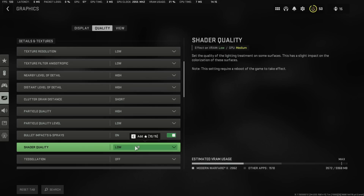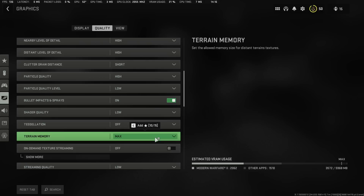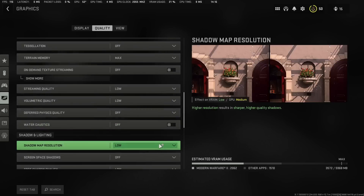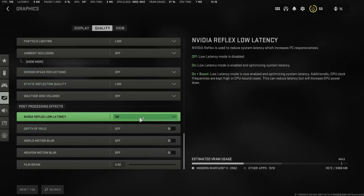This setting plays a big role in how your gun looks. If you care about how your gun looks and what your gold skin looks like, set it to medium or high — medium and high don't have much of an effect on performance. I leave mine at low because I want smooth gameplay. Tessellation set to off. For on-demand texture streaming, if you have more than 8 gigs of RAM set it to max; if you have 8 gigs or lower, set it to minimum. I leave mine at max because I have 16 gigs. On-demand texture streaming off, and then everything else set to low or off.